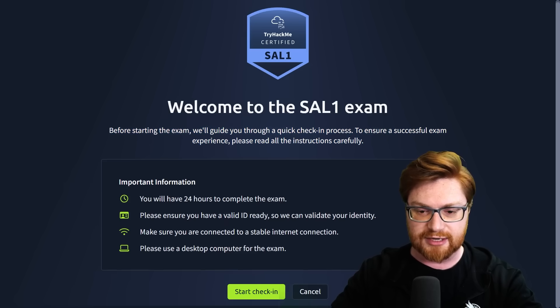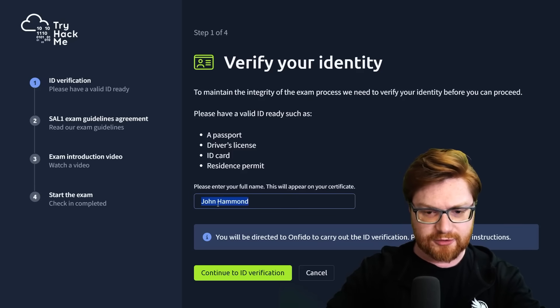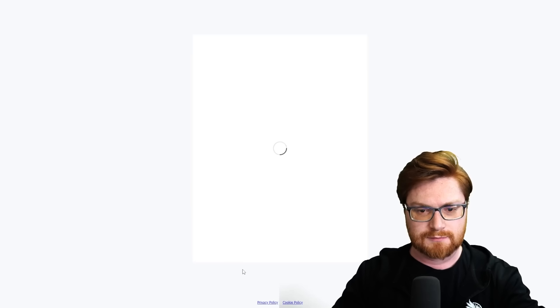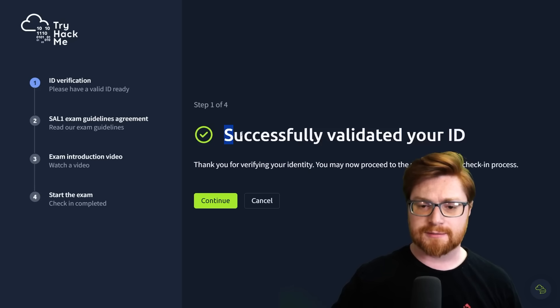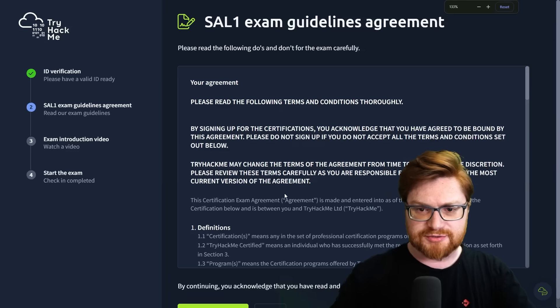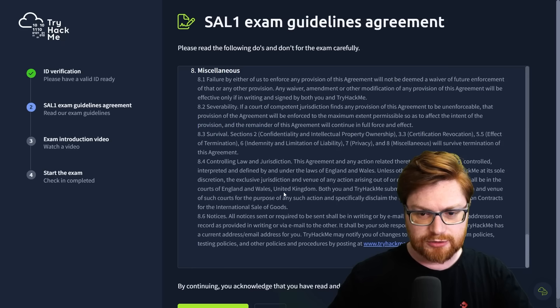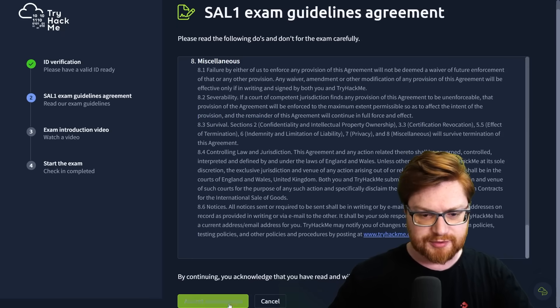24 hours, valid ID ready, make sure you're connected to a stable internet connection, please use a desktop computer. We have a whole sweet verify-your-identity thing that already has my name here. Let me fill out the ID verification. Successfully validated your ID — let's keep cruising. Big exam guidelines agreement — I will not be a bad person. Accept and continue.